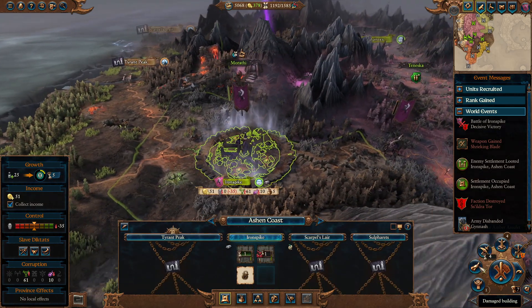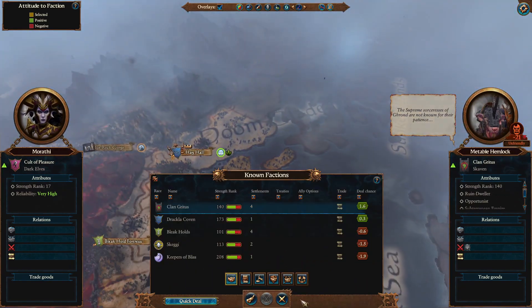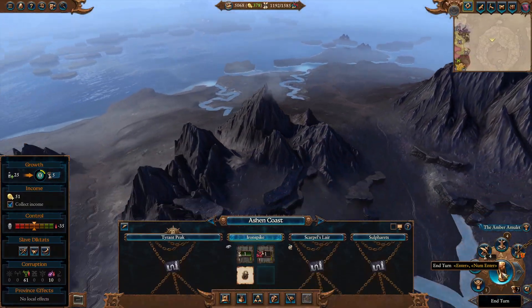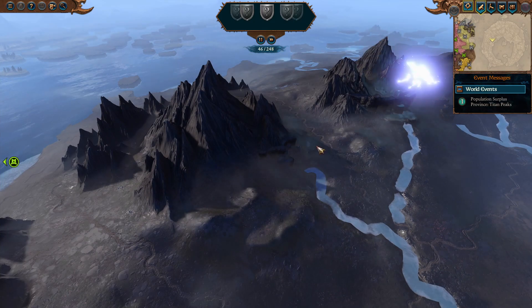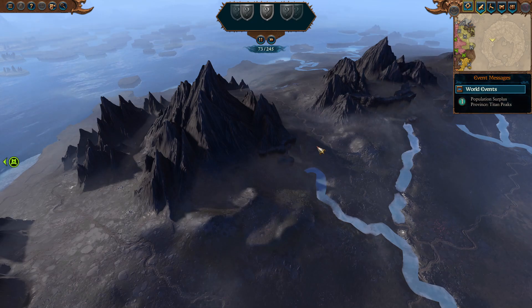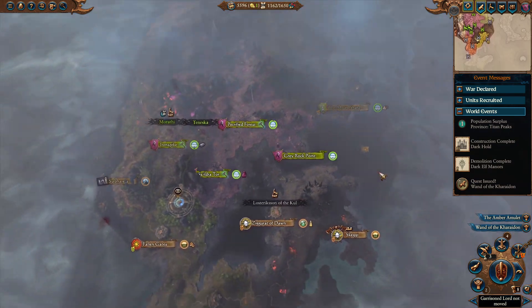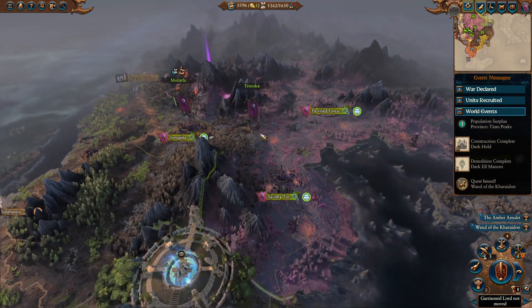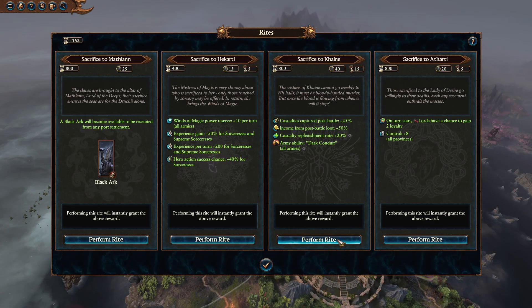Damaged building, iron spike. We want to be building iron because it gives us base income. We're about to declare war on you next turn. We're not going to be near the coast so the Black Ark isn't as critical here. But that'll hopefully be five turns after sacrifice, because that slave income boost is just such a big deal. Due to the way the system's math works, a 25% bonus is not actually 25% more — it can be more than double. Because if you get 10% of casualties as slaves, then a 25% boost makes it 35%, which becomes much, much better. So we're going to do our Sacrifice to Cain.